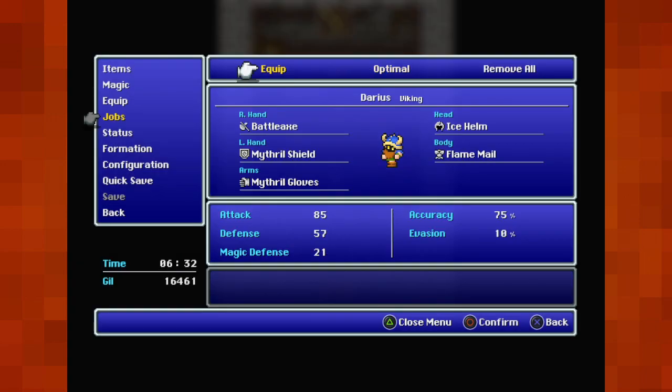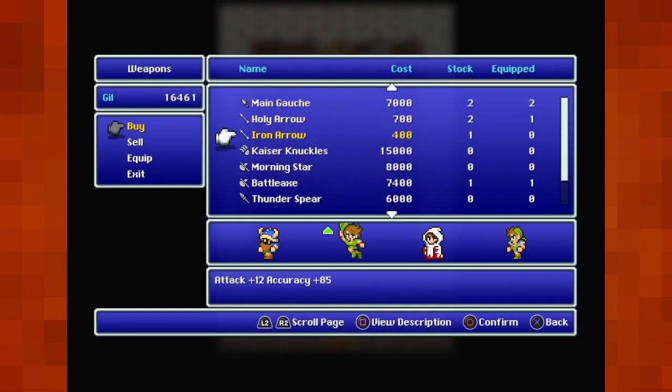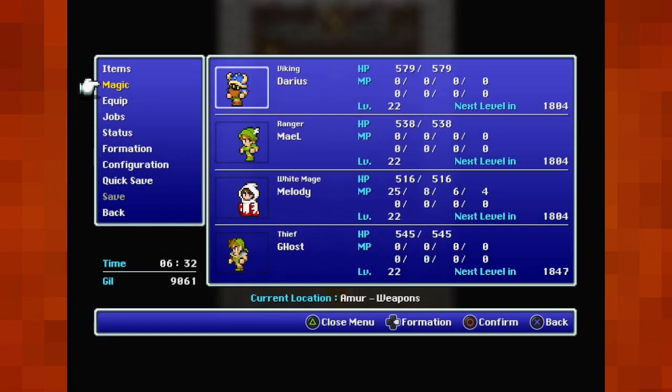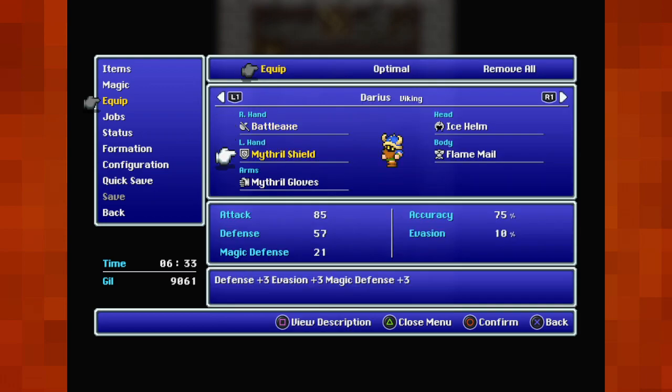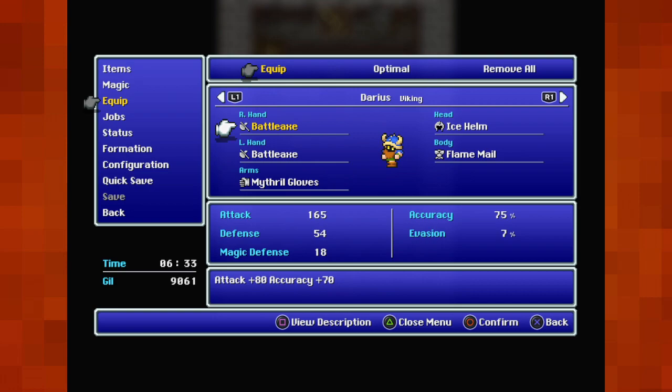Speaking of characters I'm probably gonna swap to — the Viking. Really high defense, their attacks are apparently just a little bit weaker than the Knights. They get axes and equip most of the same stuff as Darius does. I'm gonna do something stupid because offense is kind of key in this game — only a 75% accuracy, but to hell with it, this is just fun.